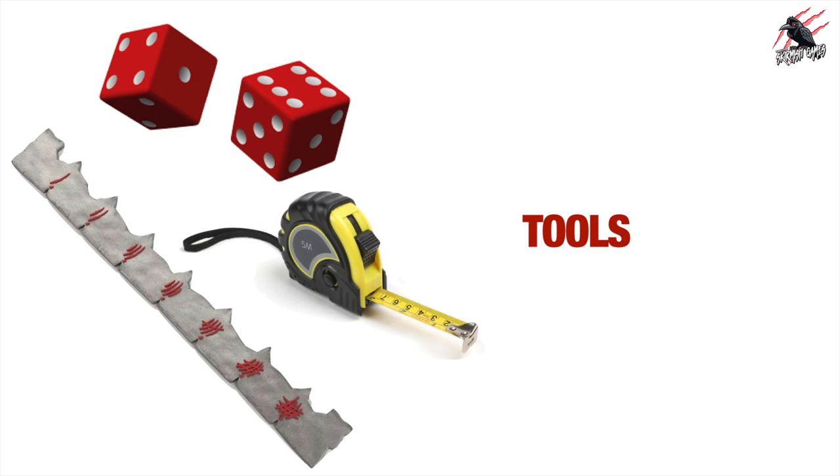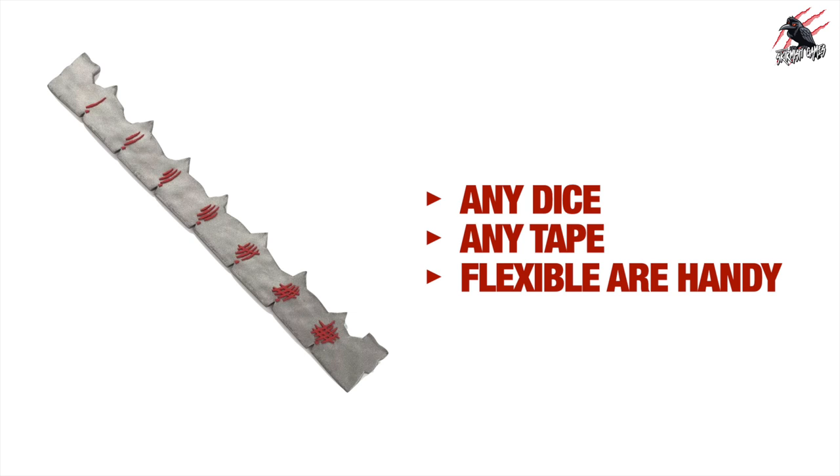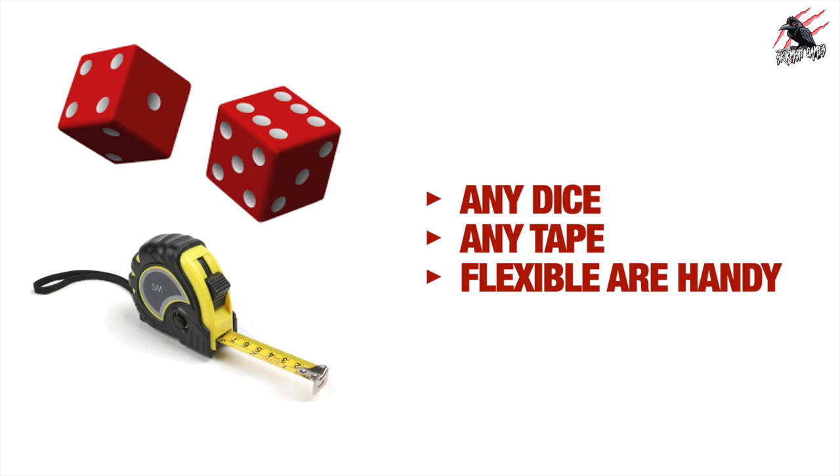The tools for Warcry are very simple: a measuring gauge or tape, and some dice. You can use any measuring device — the specific Warcry one is more of a gimmick. Measurements are in inches, so anything works. I do recommend flexible measuring tapes since movement is quite dynamic and you'll be jumping around terrain a lot. For dice, I recommend 16 per player — ideally six of one colour, six of another, and four of a third, because of the wild dice mechanic.